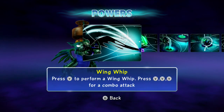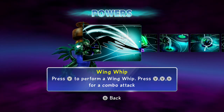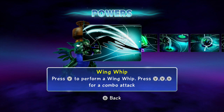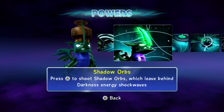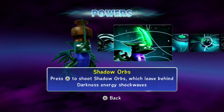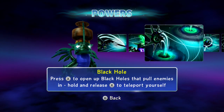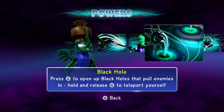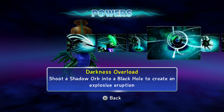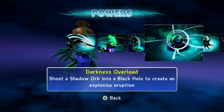Powers — here we go. We've got Wing Whip: press Y to perform a wing whip, press Y for a combo attack. I love his wings in this game — they're just really thin and elastic, very different. Next, Shadow Orbs: press A to shoot shadow orbs which leave behind darkness energy shockwaves, they come out of his horn. Black Hole: press X to open up black holes that pull enemies in, hold and release X to teleport yourself.